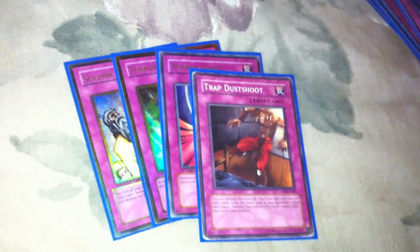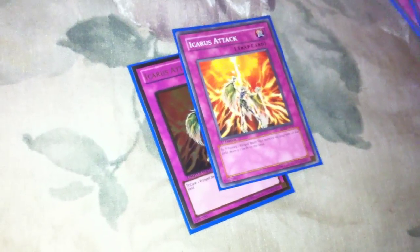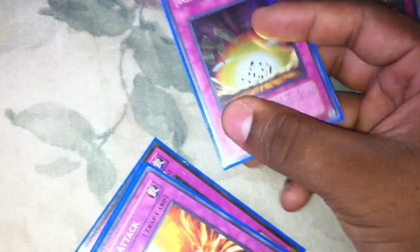Two Book of Moon, two MST, Savvy League, Giant Trunade — super — Monster Reborn, Dark Hole — common. That's it for the spells. For the traps: Solemn, Torrential, Mirror Force, Dust Shoot, double Bottomless, three Icarus Attack — one's gold, two are common — one Delta Crow and one Royal Oppression. The Delta Crow has a little crease on this side, right above the box for the description. And the Bottomless has a little crease down in the corner.